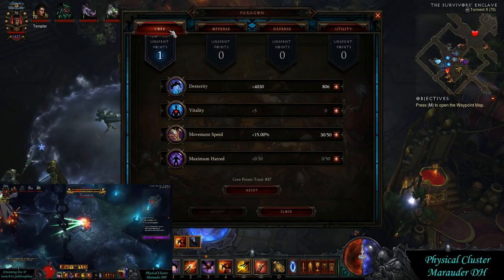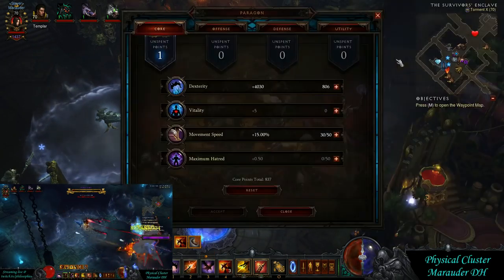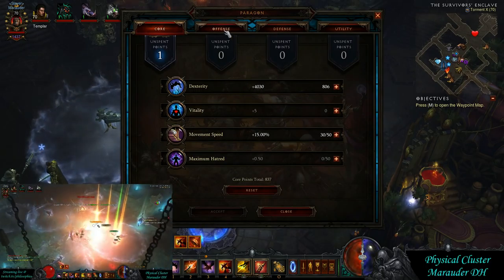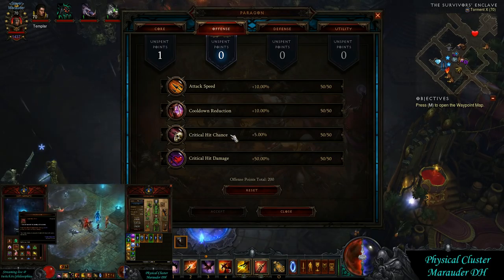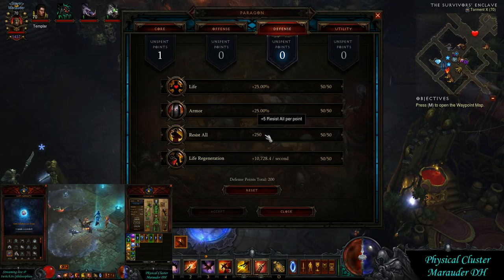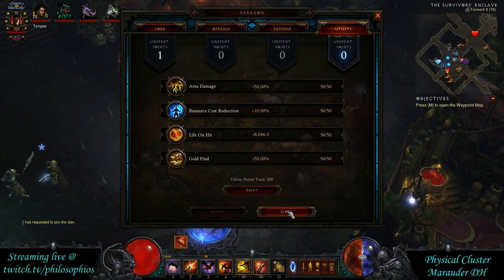For paragon points: in the Core, get 15 movement speed because the ferrets give you 10 movement speed, so you only need 15 here to reach 25 total. Put the rest into Dexterity. In Offense, go cooldown reduction first to hit that 100% Vengeance uptime, then crit damage, then crit chance, then attack speed last. On Defense it's standard — bottom to top, skipping life regen. On Utility, resource reduction is most important, followed by area damage, then life on hit. Gold find is virtually useless.